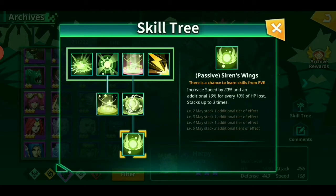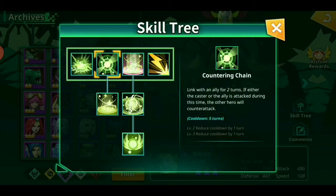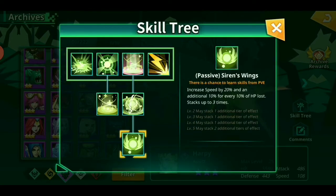Especially considering Siren's Wings — it looks a little bit garbage because you want her to be at full health generally. You don't want her to be low, but even at full health, that 20% speed lead is pretty good, especially to bleed more and to get your counter up more. But as you lose health you're going to get more speed. When you skill her up a little bit and she's below 50% health, that's a 70% speed lead before she's hasted.